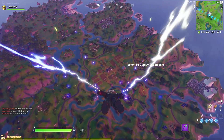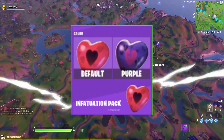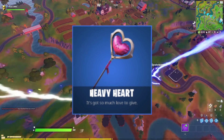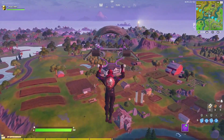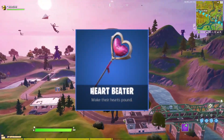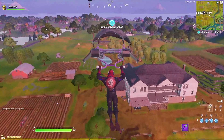And then we do have some back blings — I'm not even going to try to pronounce that but there it is on the screen. I did miss another harvesting tool called Heavy Heart, and another back bling Pinkie's Pink Pack, and another harvesting tool Heart Beater. And that's all the cosmetics in this update.